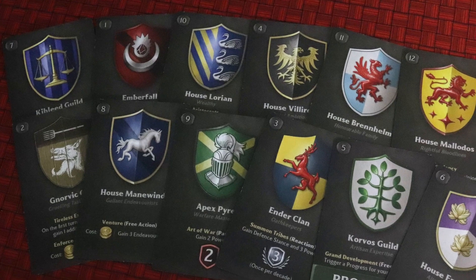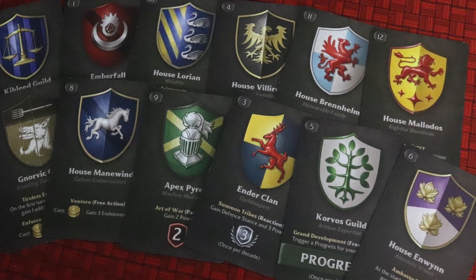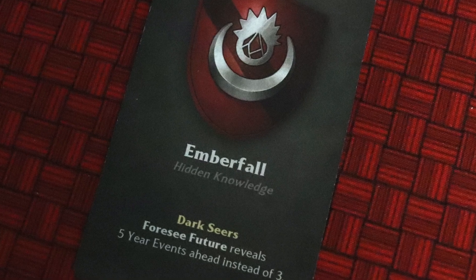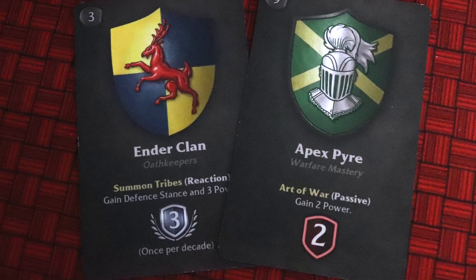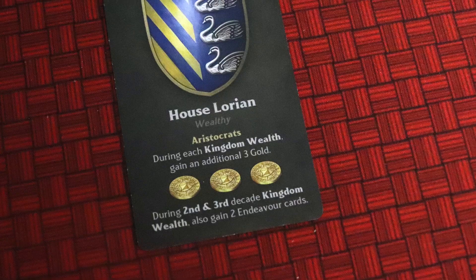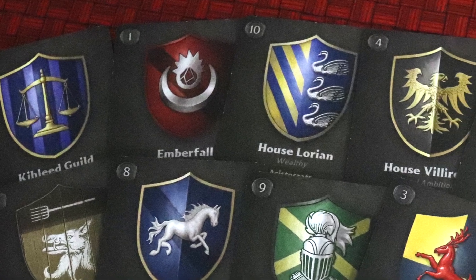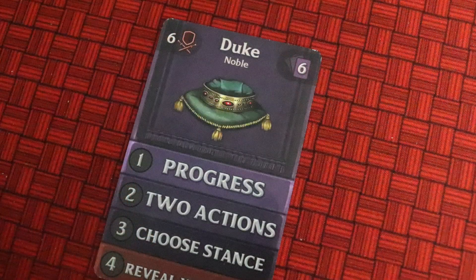All players will have one of the 12 heraldry cards at the start of the game — you draw a couple and choose the one you want. These all offer a unique player power: a passive ability or a buff. Ember 4 lets you Foresee five cards instead of three, which is immense. The Ender Clan and Apex Pyre help with defence in different ways, the Norvik Clan helps you gain access to additional actions, and House Lorien gets you extra money. The rank of these cards also helps in the event of a tie at the end of the game, as does the rank you achieve during play.